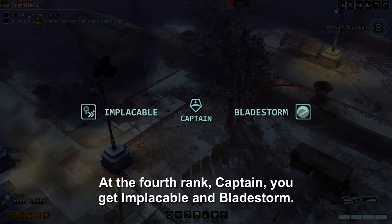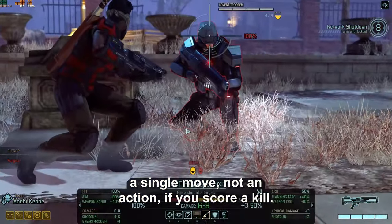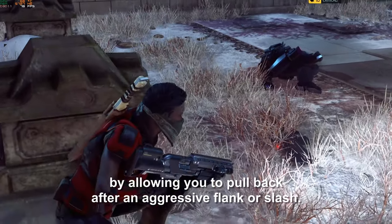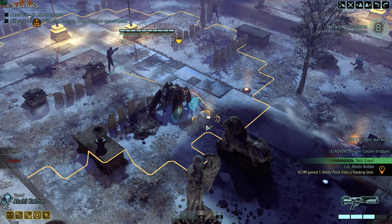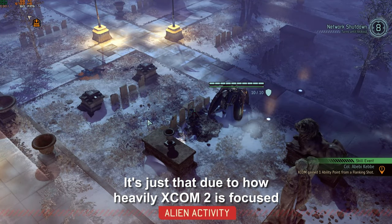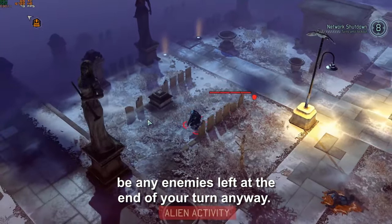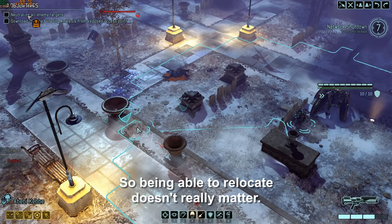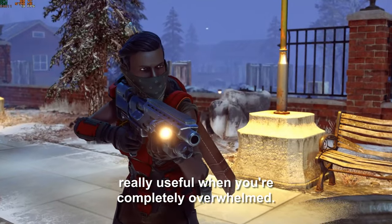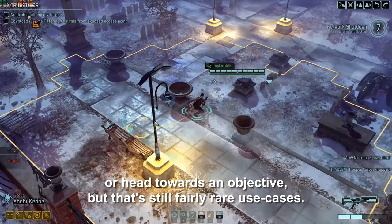At Captain rank, you get Implacable and Bladestorm. Implacable is a passive ability that grants you a single move — not an action — if you score a kill. This helps compensate for the inherent riskiness of the Ranger by allowing you to pull back after an aggressive flank or slash. However, due to how heavily XCOM 2 is focused around alpha striking, a lot of the time there won't be any enemies left at the end of your turn anyway, making it a fairly niche ability. You could also use the extra move to reach an extraction zone or head towards an objective, but those are still fairly rare use cases.